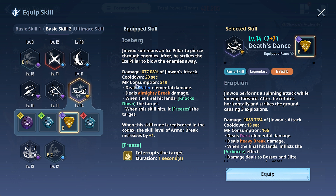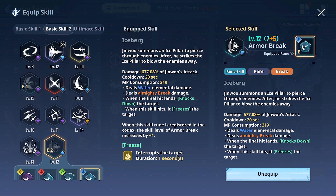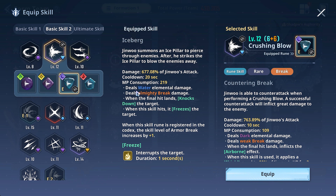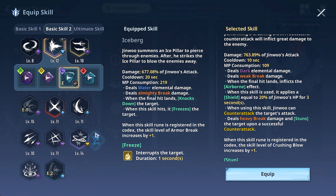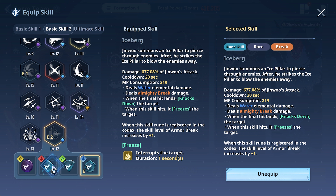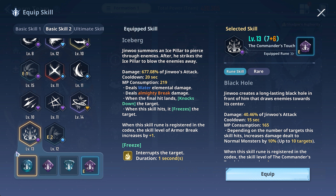If you use Solid Analysis on Ji Woo, you should go for the right elemental type to give you more break. Crushing Blow does also provide a decent break depending on which rune you're using. Ideally you want these three skills — they provide so much break. You can also use Commander's Touch; you can vacuum enemies using its rune and deal more break all at once to all targets. I personally prefer having more break on my kit, but Commander's Touch with Armor Break is definitely an option.